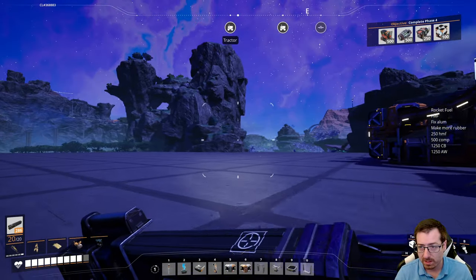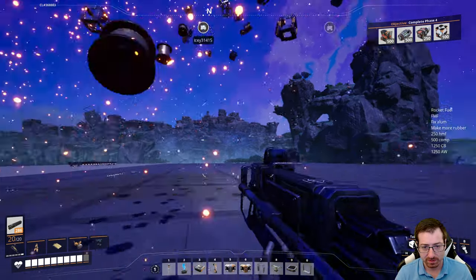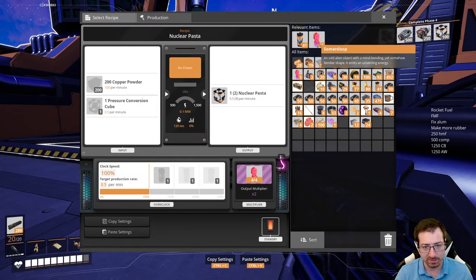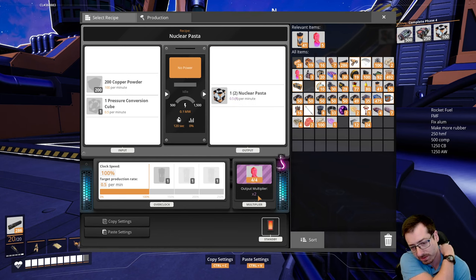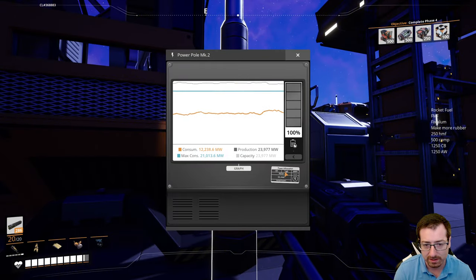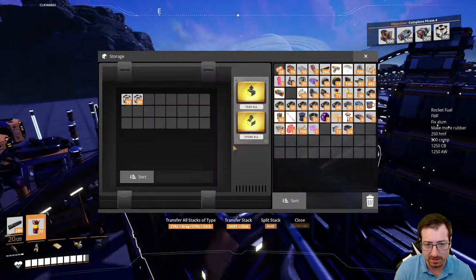Let's make some more pressure conversion cubes. This guy has made 330 — getting close to the 500 mark. Let's make our first particle accelerator! Big boy with three little loop-de-loops. It only uses four sloops, thankfully. It consumes, on average, one gigawatt, and then you quadruple it with sloops to be four gigawatts, and then you sloop it to be about 12 gigawatts. So can we handle 12 gigawatts right now? I think we can — just barely. It might dig into our batteries a smidgen. Let's grab our PCCs.